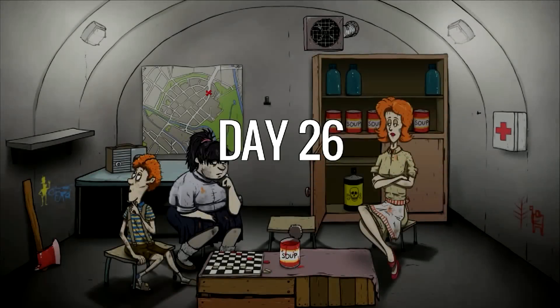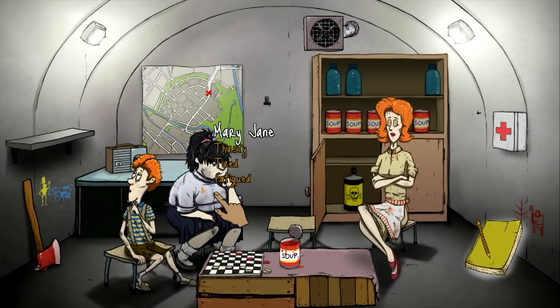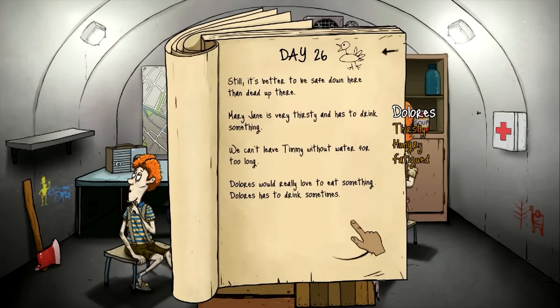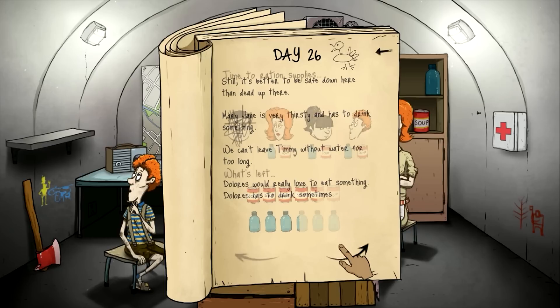Day twenty-six. What's everybody doing? Thirsty, hungry, fatigued. Thirsty, tired, fatigued. Everyone's thirsty. But mama needs food and water. Still better to be safe down here than dead up there. Very thirsty and has to drink something, though we can't leave Timmy without water too long.